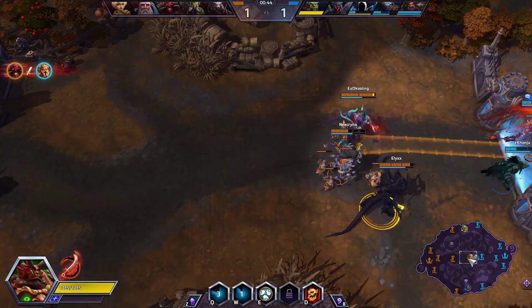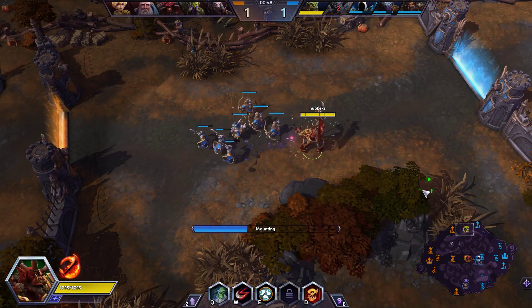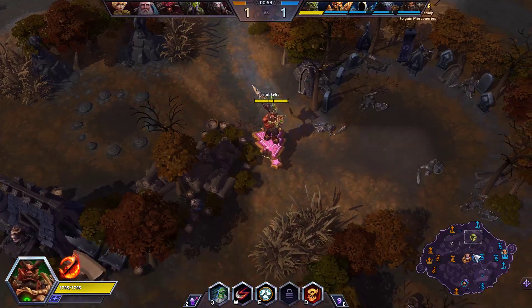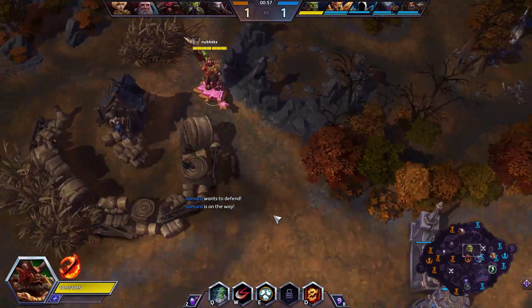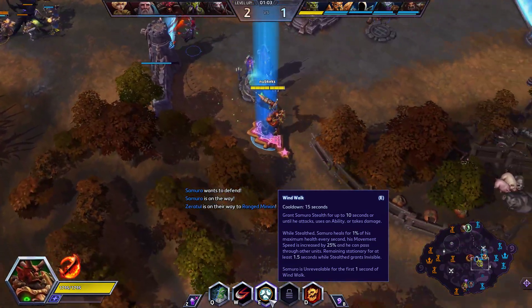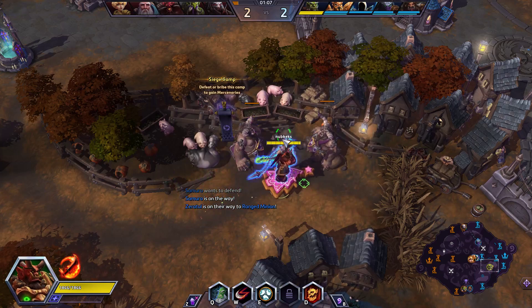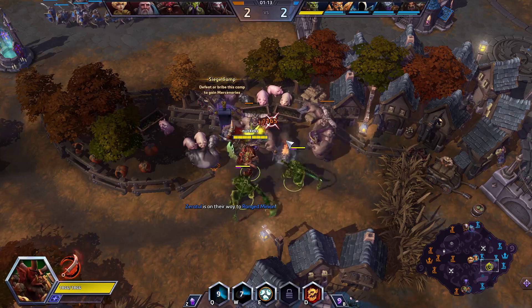We've got some dead people already — not going so hot. So long as the enemy team pushes the wave in, you're pretty good to let people soak. I'll go do the camp. Another change is that you now heal by default. With level 1, you heal for 1% of your max HP per second. It's not a lot — maximum you can heal is 10% — but it's something. It's better than nothing.